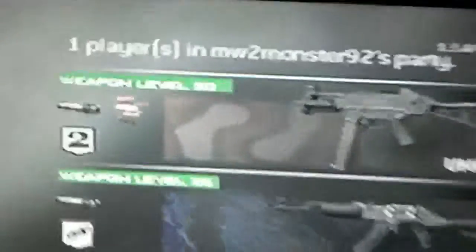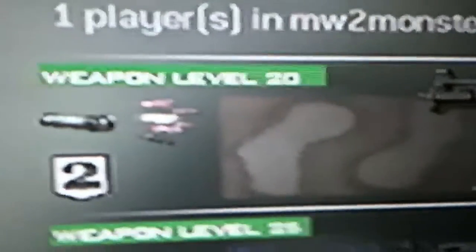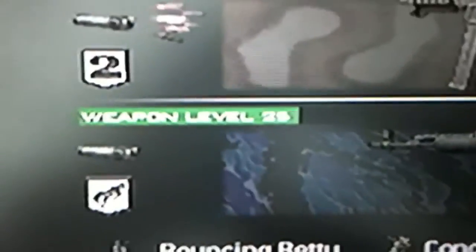Hey guys, I'm going to show you my class. It's a UMP 45 with a silencer and rapid fire — double attachments — you can see them right there. That's it for the primary. My secondary is an AK-47. It's a good class, so I'm going to show you how to make it.